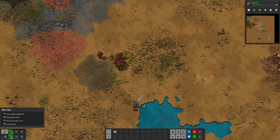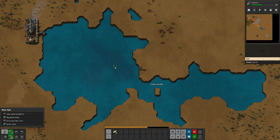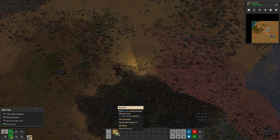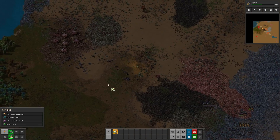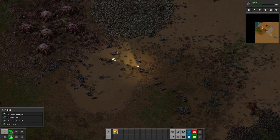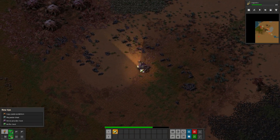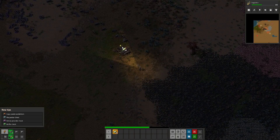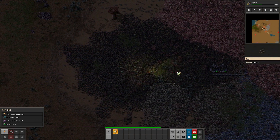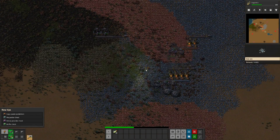They're going to attack me because they know I walked away. For those of you who didn't know, this is how you catch fish in this game. Pretty cool. 60 rounds — how much can we take on with that? I got one of them. Alright, so I guess we're just going to have to deal with the fact that we're going to get attacked.